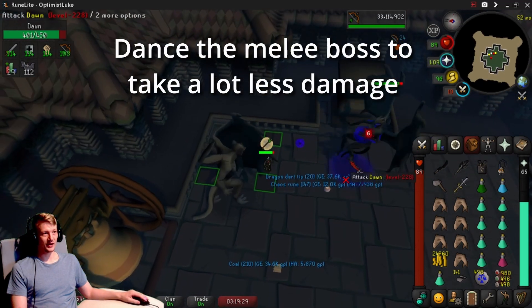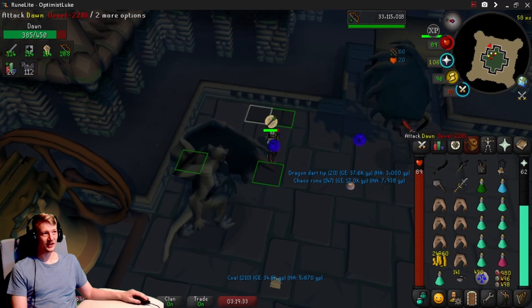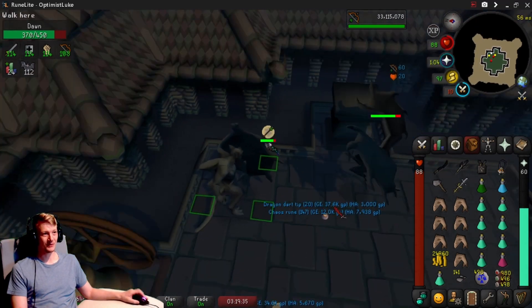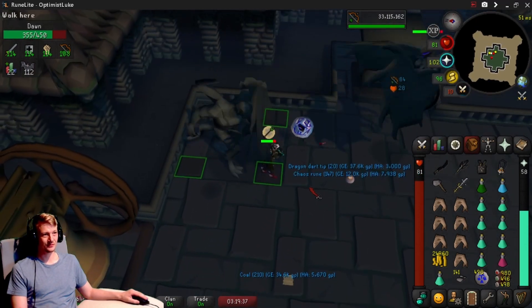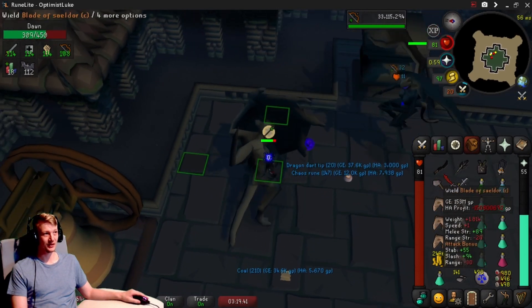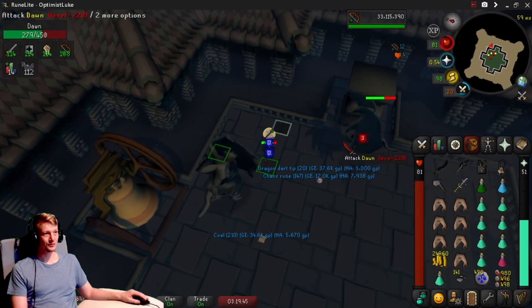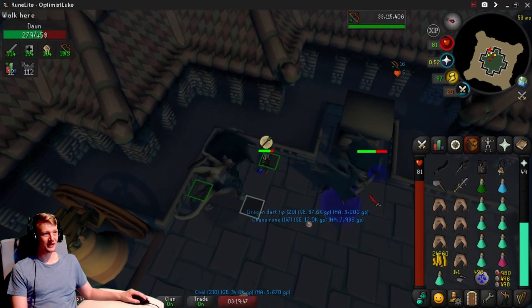Quick start: go up here and stand on this tile. As soon as I get hit, run down here. If you need to reset, run back up then back down. Don't get hit by that ice blast — otherwise you'll get frozen, can't move, and can't attack for a while.